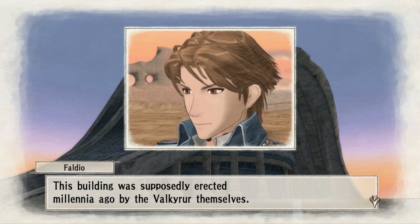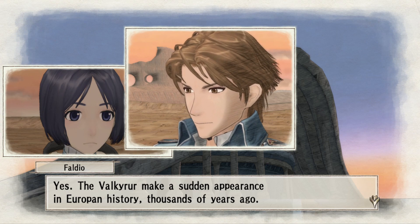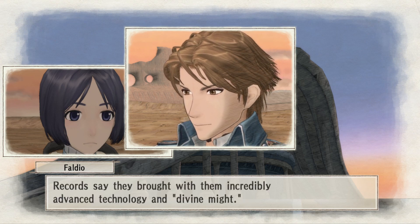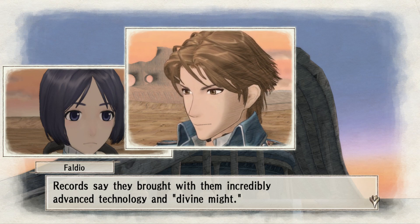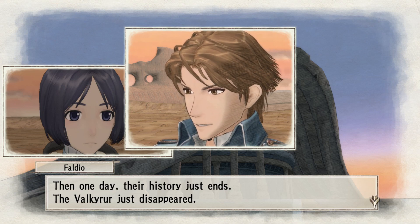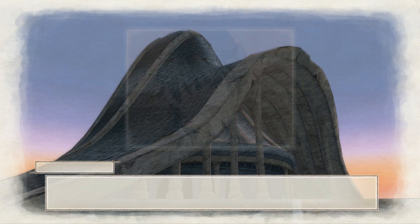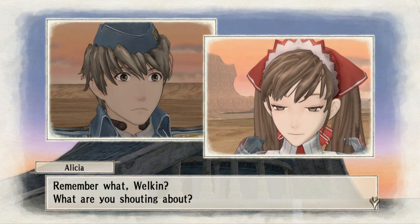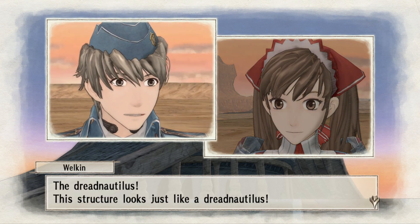So they actually existed then? Yes — the Valkyria made a sudden appearance in European history thousands of years ago. Records say they brought incredibly advanced technology and divine might. Are we talking aliens? One day their history just ends; the Valkyria just disappeared. I always thought they were just a myth. That's it, I remember now — don't be a bug, don't be a bug — the dread nautilus! This structure looks just like a dread nautilus.